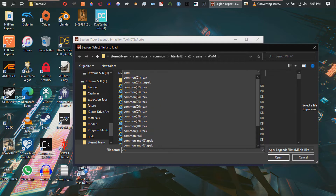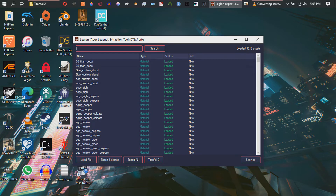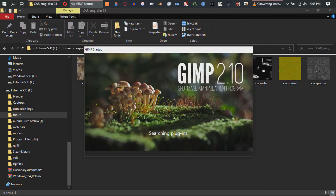All right. So, then we open that up, search up car, and we're looking for car SMG skin 31. Click on that, click Export Selected, which is right down there. And then we have all the files in there. We're going to open up Gimp — we're just going to jump right into it.